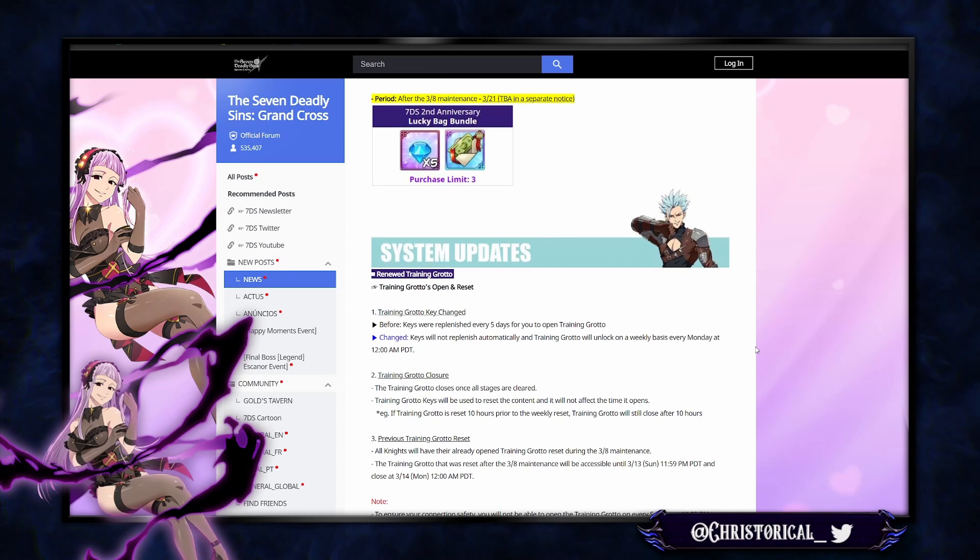System updates include the new training cave, which I heard is still terrible. Keys will now replenish on a weekly basis instead of every five days — they will not automatically replenish. This is a bad change. People don't really do training cave when it opens every five days anyway, and I think the weekly thing is stupid.